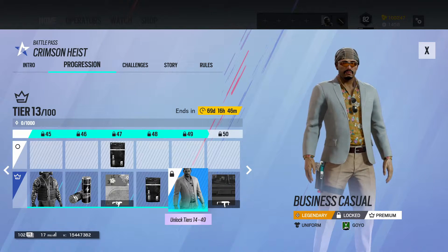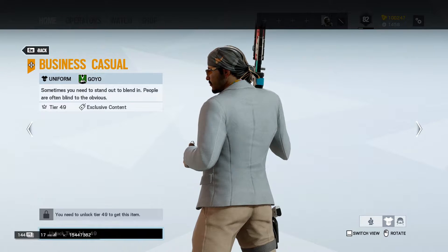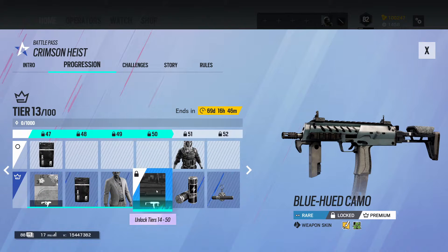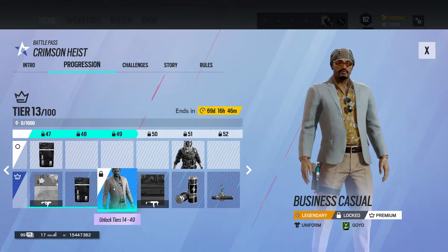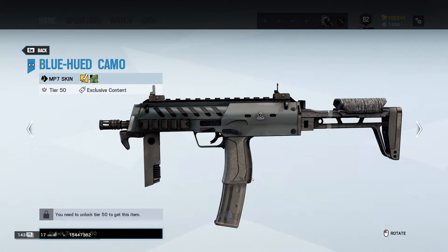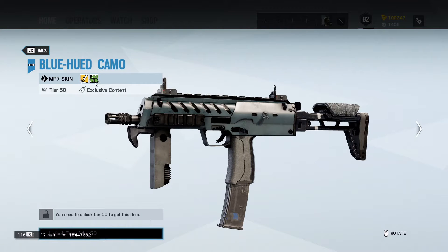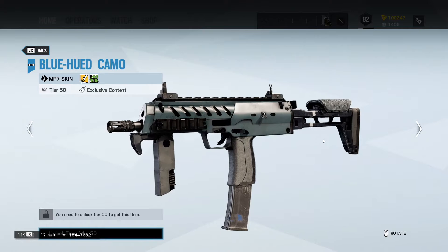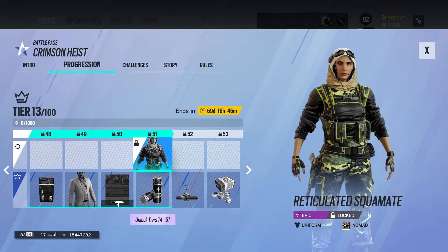This is 100% a heist roleplay — they're 100% doing business cosplay, or roleplay. These are the skins I'm going to have equipped; I like all of these. Blue Hewed Camo — this one is probably more for Zero than Bandit, because I've seen Zero somewhere else in this pass. Nomad is part of this squad too. We get the Upscaled Cigar Holder charm, Credits, and an Alpha Pack. There are 100 tiers in this one.